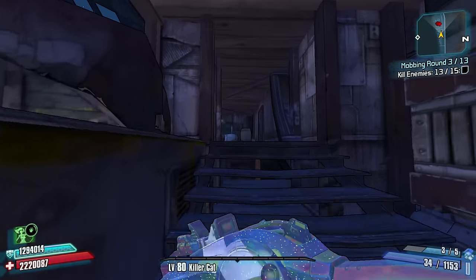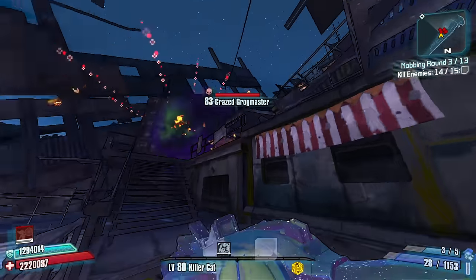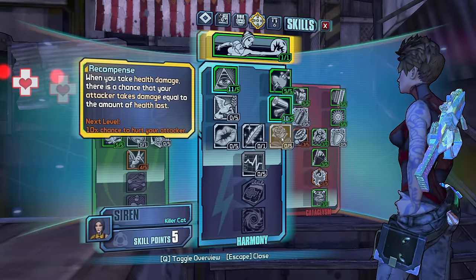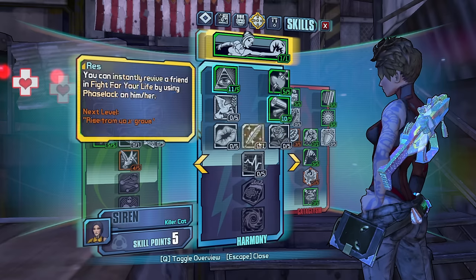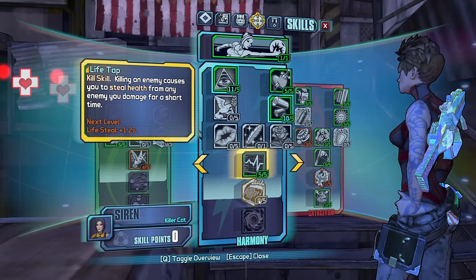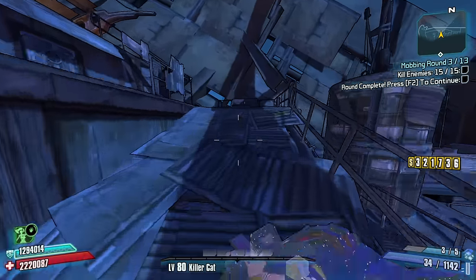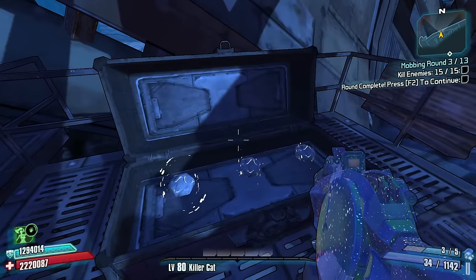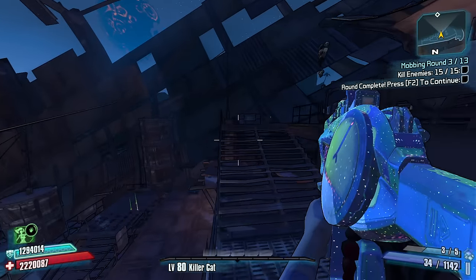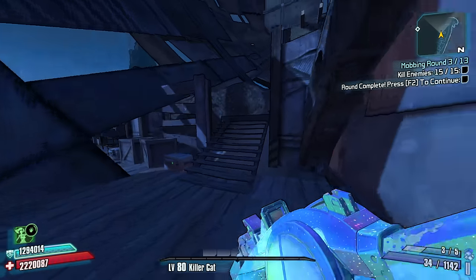We can do this. There we go — those are points. Dart? No, I'm good. Five points into Sustenance: two, three, four, five — and then we go Life Tap after. Up up up the stage we go until we come to the tunnel. Cooldown rate, cooldown rate, or cooldown rate — let's go for the 44% one because it's the highest. The decisions make themselves, you know what I'm saying.